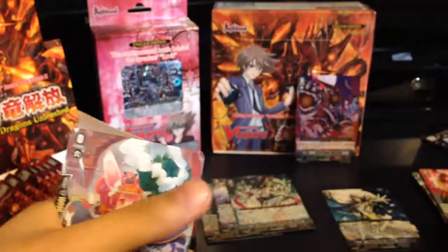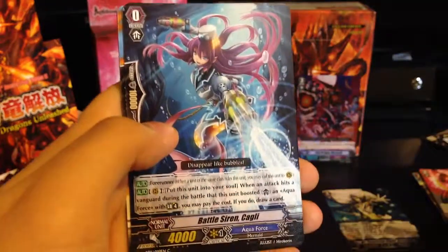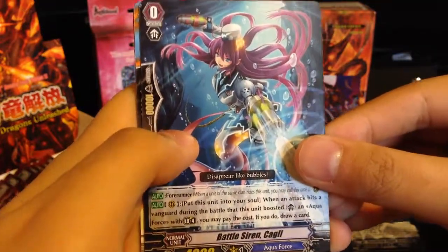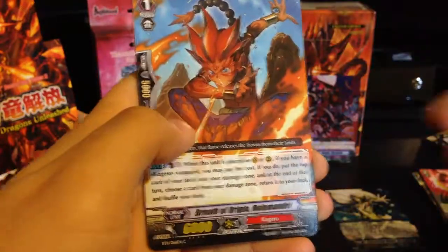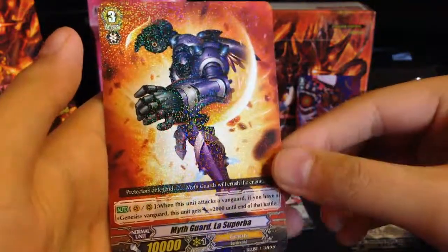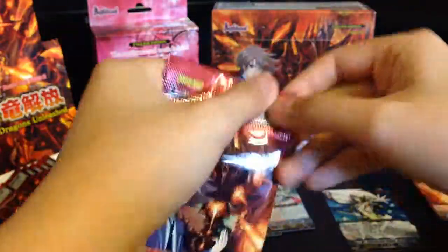Most repetitive box I've ever gotten, I think. Vivid Rabbit, starter, Battle Siren Cagli — another starter for Aqua Force. Pineapple Cargo, and a Myth Guard La Superba.